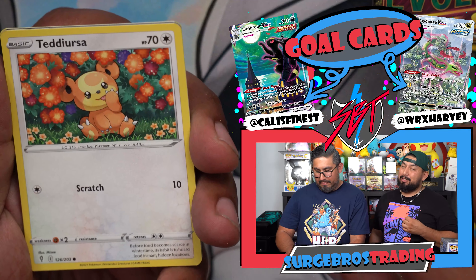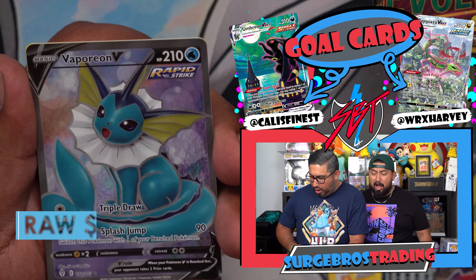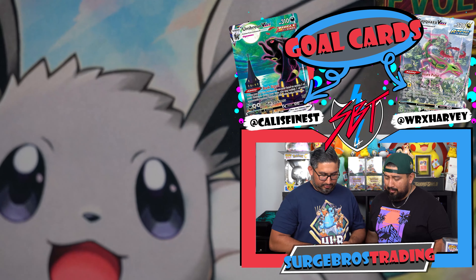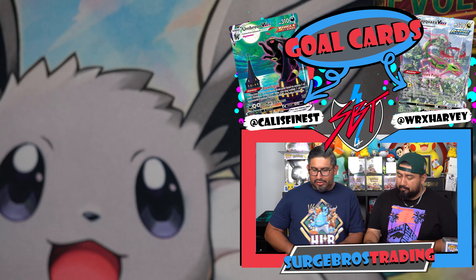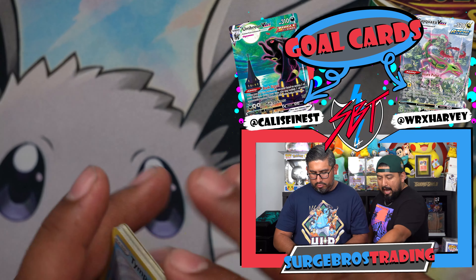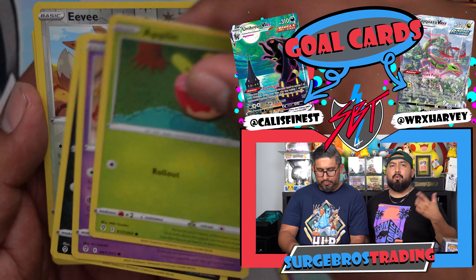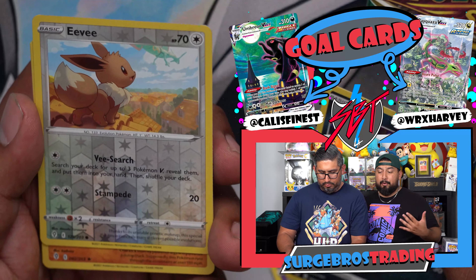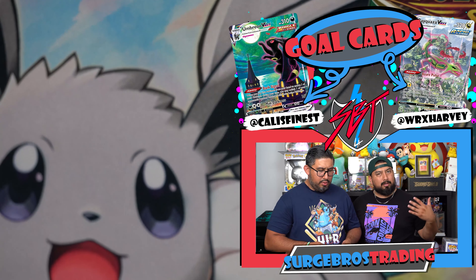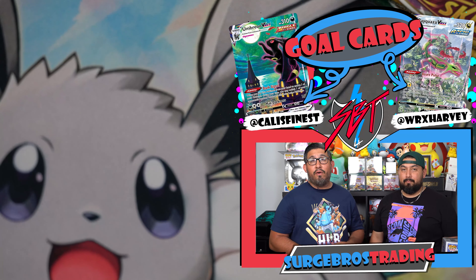Any Eeveelution pull is good, but we are looking for the big two cards right now. If anybody has found any of these Evolving Skies ETBs in the wild, let us know in the comments below. Should we go hunt these reprints? The reprints are coming — a couple of videos ago we opened Vivid Voltage, which was kind of tough.